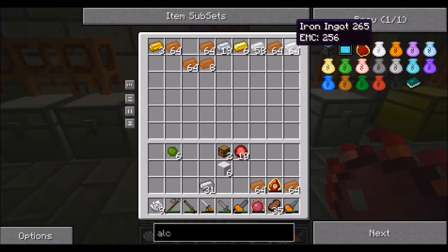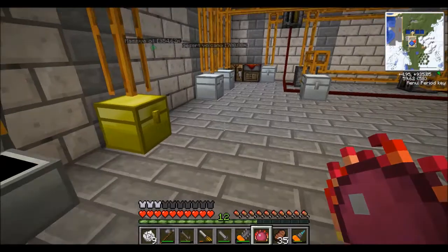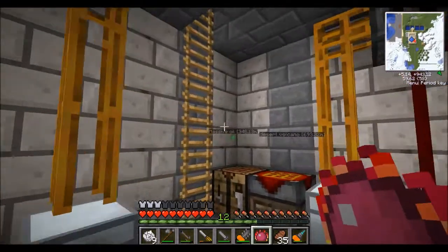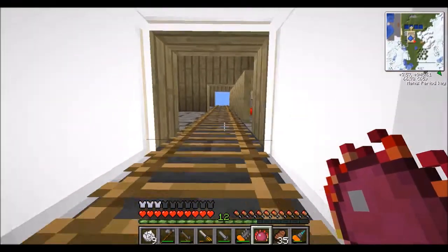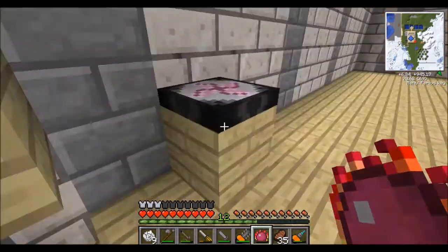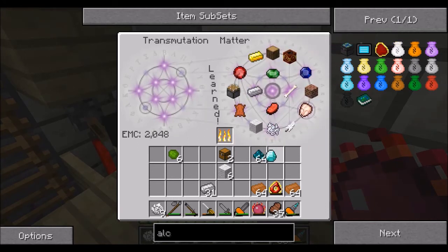We'll use some of this copper — that's not that great, but there we go. I'll take a stack of nickelite as well for now; we will get more. We'll give that a go, so we'll go back up to our transmutation tablet. Stick those in there and yes, that gives us our diamond and then some.